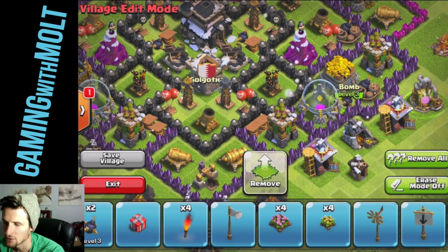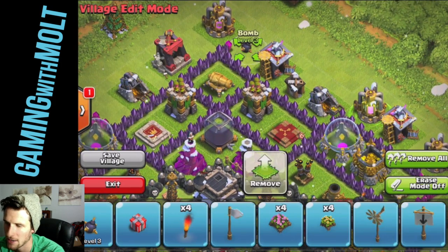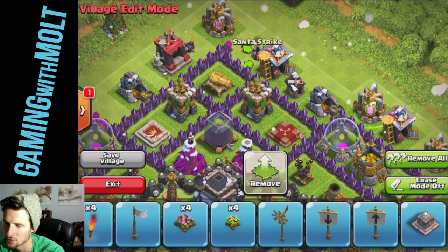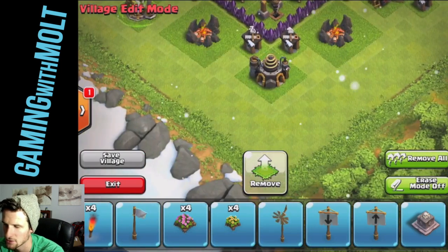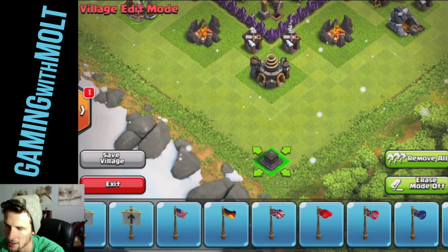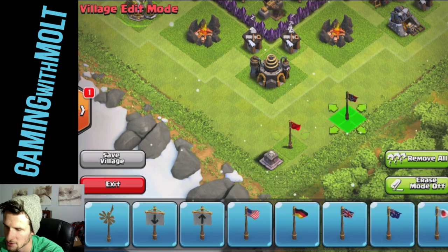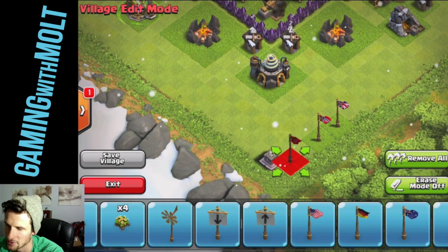Let's put a couple back here towards the top, and let's put our Santa strike up here as well. Now I am just coming down here. Let's put this guy right here. And now we're just going to do flags all along the side — I know this is boring for you guys, but I've got to get rid of them in order to save it.